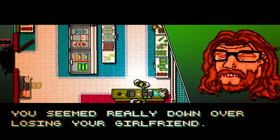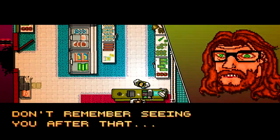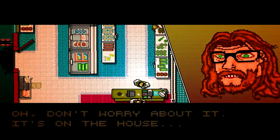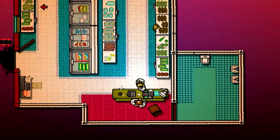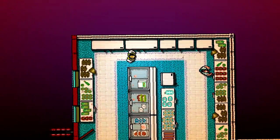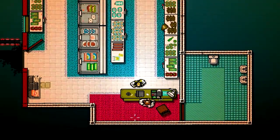That first level took me a while. I don't even know if this is a level or if I'm just supposed to talk to this guy. Hey there, man — haven't seen you around, thought something might have happened to you. You seemed really down over losing your girlfriend. Don't remember seeing you after that. Maybe you should talk about something else — how about a midnight snack? Oh, don't worry about it, it's on the house. Good to see you, have a nice night. Am I supposed to kill that guy? I just feel like it — oh, it won't let me.